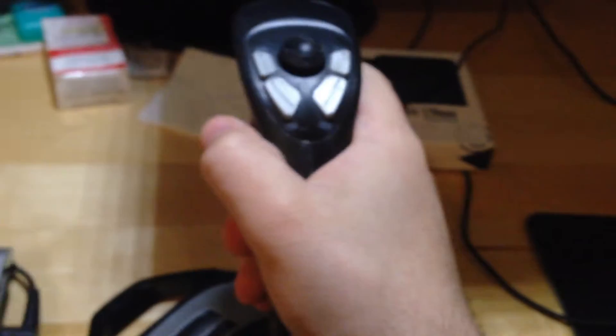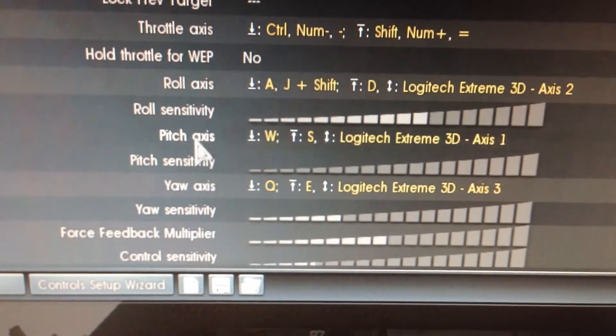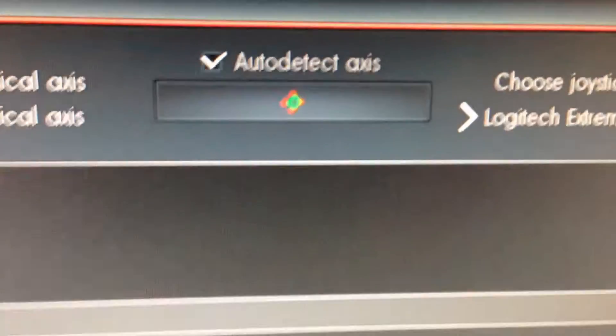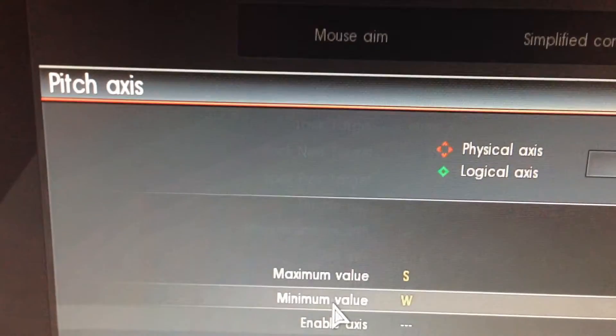To actually get the joystick working in-game — this part with the rudder, elevator, and ailerons — it's actually very easy to do in War Thunder, seriously easy. You scroll down under basic controls for full aircraft controls, go down to roll axis, pitch axis, and yaw axis. For pitch axis, once I double-click on it, I move the joystick up and down, and you can see it moving at the top of the window — War Thunder has noticed that I'm moving this axis on the joystick and has accepted it as the pitch axis.